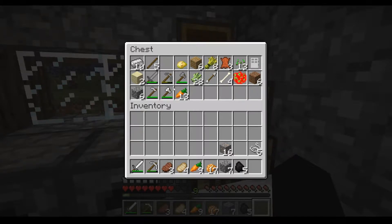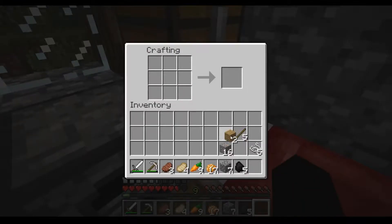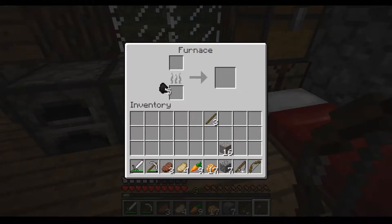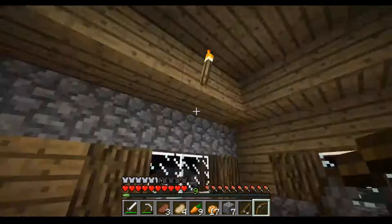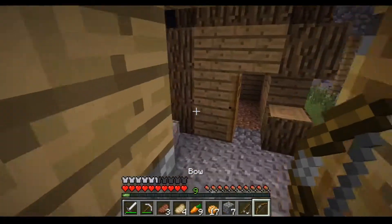So I'm gonna go make a bow, and if I have enough string and sticks, make a fishing pole too. Let's craft this — and let's make it. Yeah, that's how you craft one. Let's put this coal in here. There we go. Now I'm gonna go do some late-night fishing.